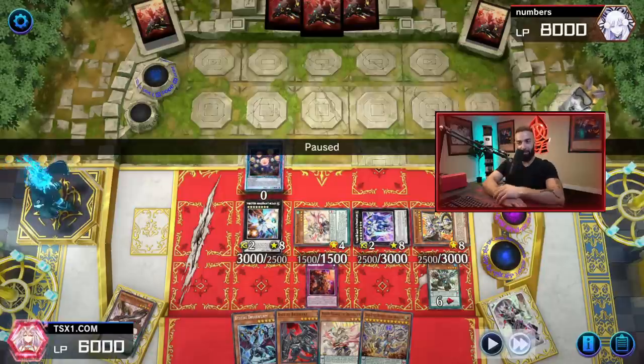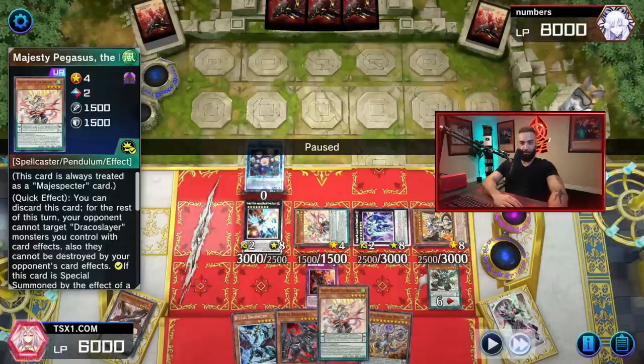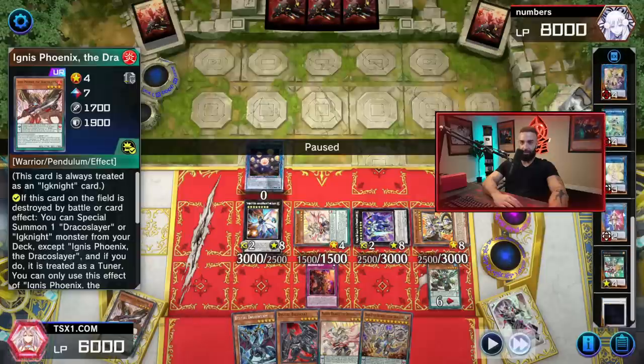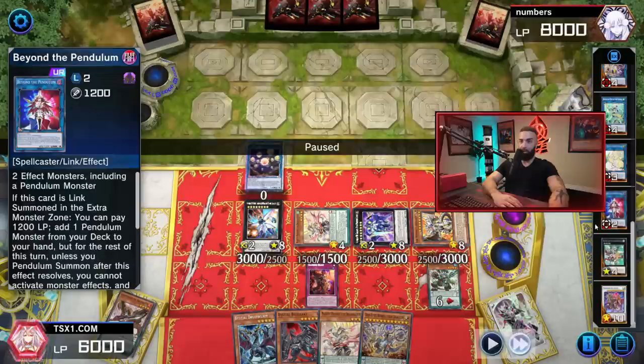I have two Bestials in hand, Branded Beast, Baldrake triggering, Druidworm triggering, Seal, Hope Harbinger, and a monster negate — that's eight interruptions. Seal will bring out whatever I feel like for a follow-up. He has four cards; I have eight interruptions. I looked at his hand with Talents — it's four cards against eight interruptions with insane follow-up. Revolution Pegasus puts up a ninth interruption. In the extra deck going second: Baron, Magister Paladin, Beyond the Pendulum for going straight into Selene and Access Code.